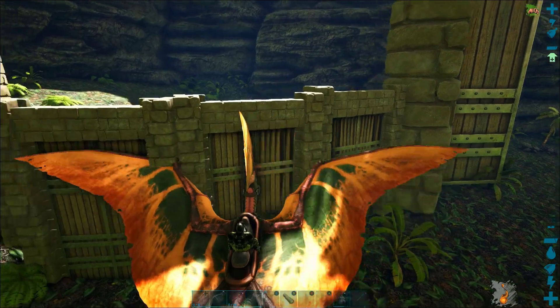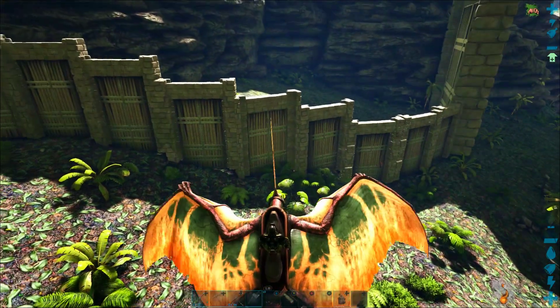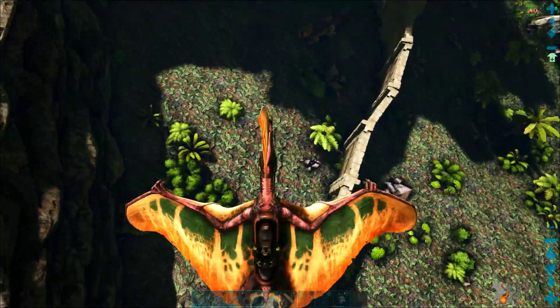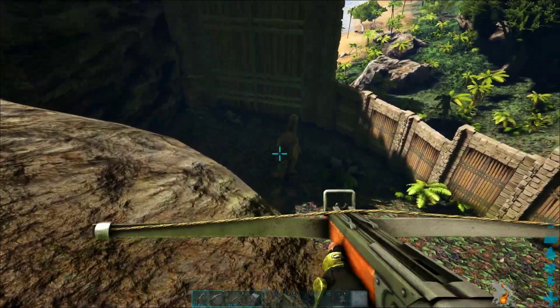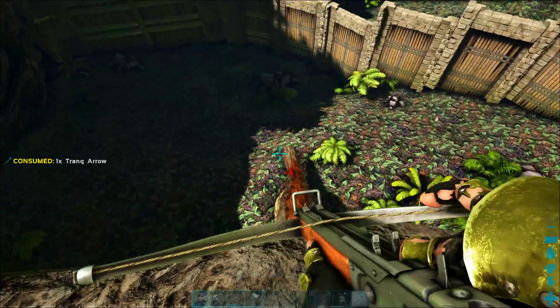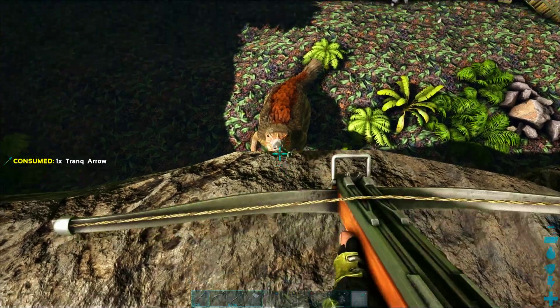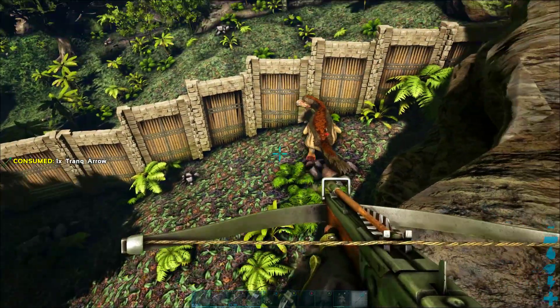We are going to make this taming pen so big that it can fit even massive dinosaurs like a brontosaurus or a T-rex very easily into those gates. So it's going to be really easy to tame dinosaurs that would normally be extremely dangerous and difficult — without any danger whatsoever. This is a really dangerous therizinosaur and it's not any threat to us whatsoever.